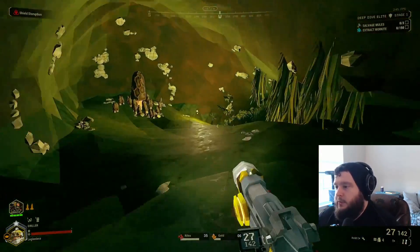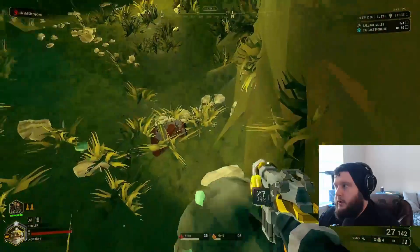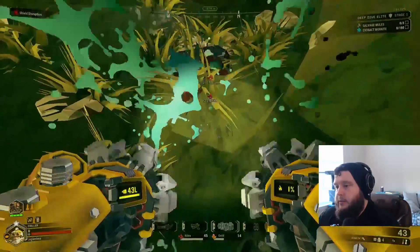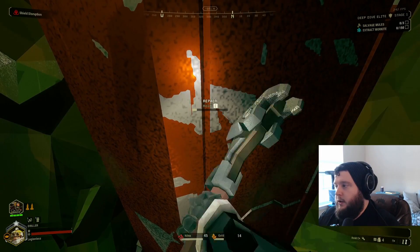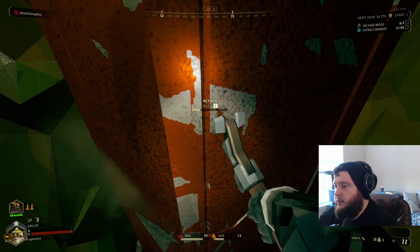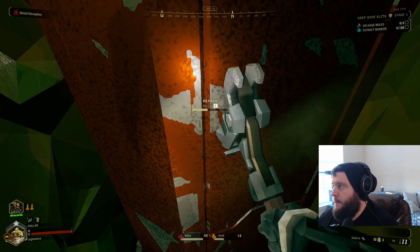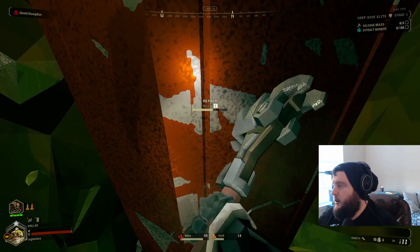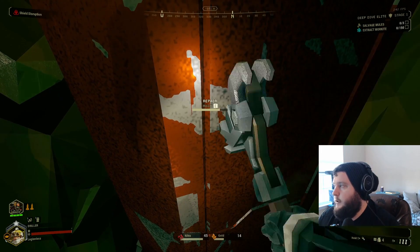I really like Triple Split Line for Dreadnought fights because it's basically impossible to miss — it passes through the armor and body of the Dreadnought, comes out the back, and hits the weak point. That way I know it's not going to miss and it'll do all of that damage.